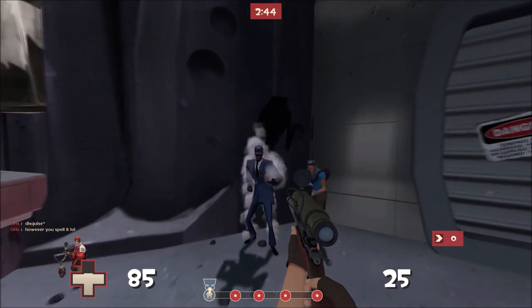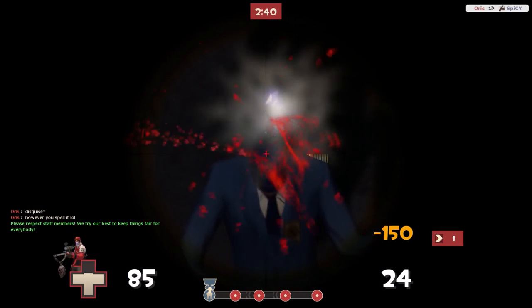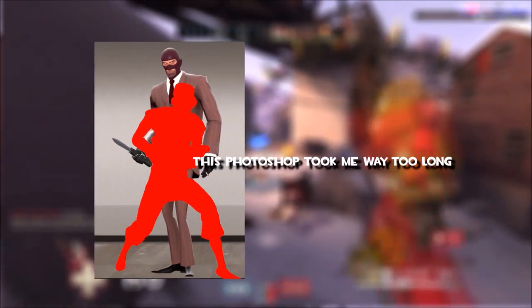When a Spy disguises as a different class, their hitbox doesn't actually change. For example, the Scout is much shorter than the Spy, so if you try to headshot the Scout disguise, you'll end up just body-shotting the Spy instead.